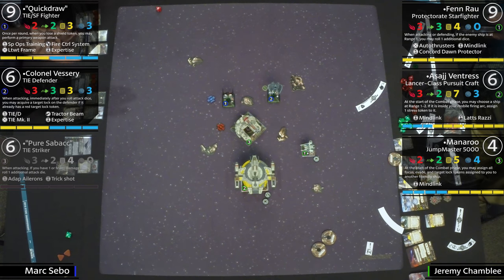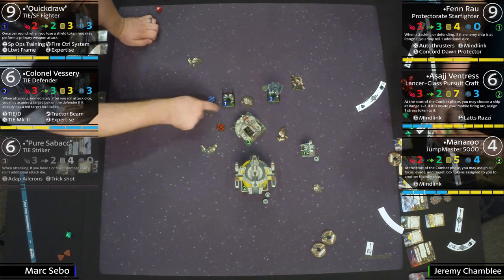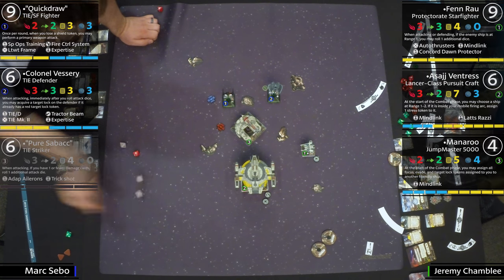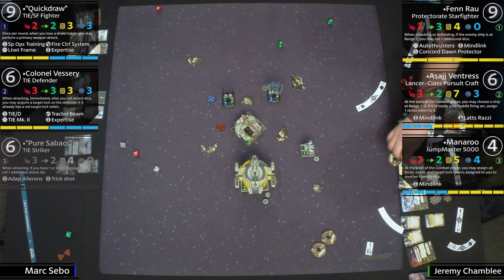You can imagine — if he had literally just focused instead of barrel rolling, Fenn Rau bumps and doesn't get a shot on Pure Sabacc. Sabacc would have gotten a shot on the Shadowcaster. That's a huge swing. Range one here from Quick Draw — looks like three hits, two evades.